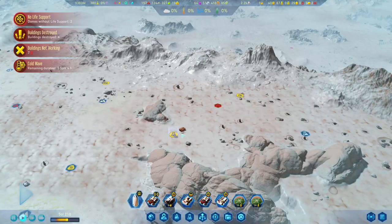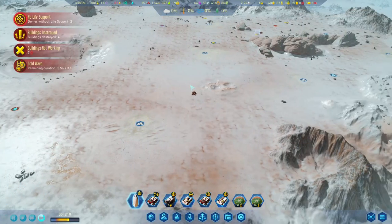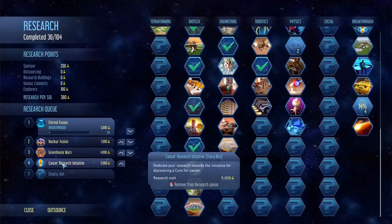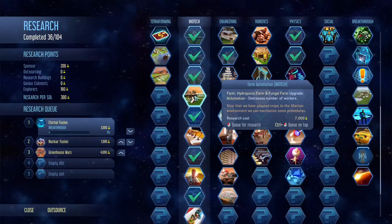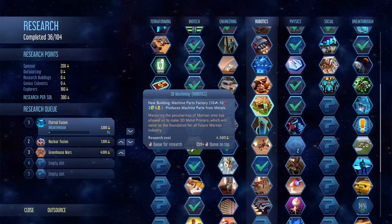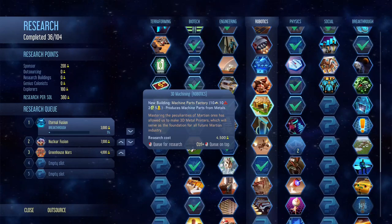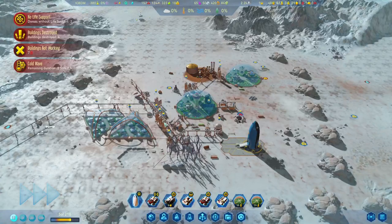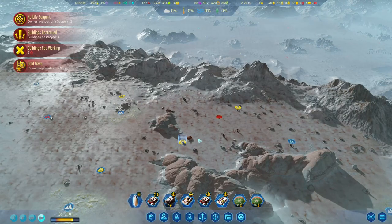Let's do the Eternal Fusion. Actually, I think I will postpone that research for quite a bit, maybe remove it. Farm automatization would be a good one. If something is happening to the machine parts factory, we are screwed, because we cannot afford a new prefab. Scratch the Eternal Fusion — we are doing the 3D Machining. If we don't have that technology, that would cost us the game.